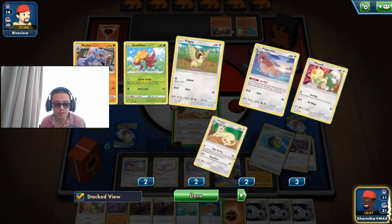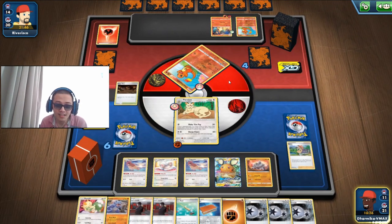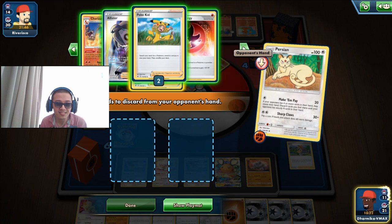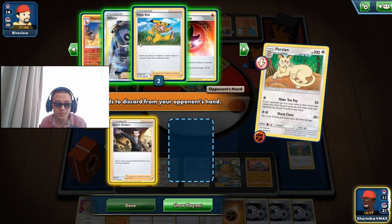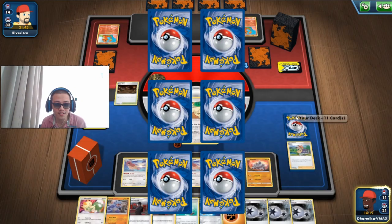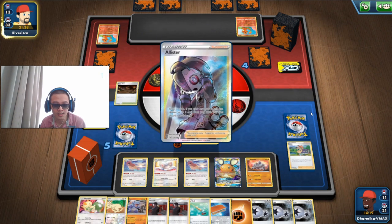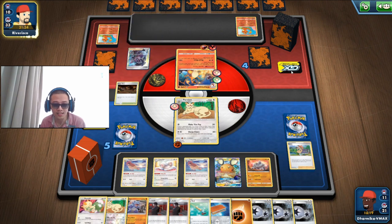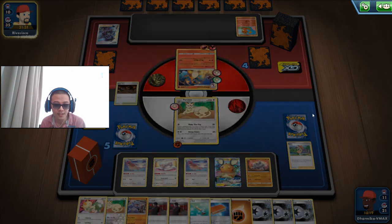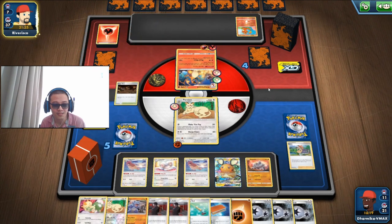So no more Rhyhorns — only one Rhyhorn. That's the bad thing about this deck. No Boss's Order and no Alistair. Let's discard the energy because we actually want them to Battle Sense. If they have another Charizard, hopefully they double Battle Sense — but I don't think they're gonna be that reckless. They're already down to 10 cards in their deck and they saw our Rhyhorn and Rhydon.